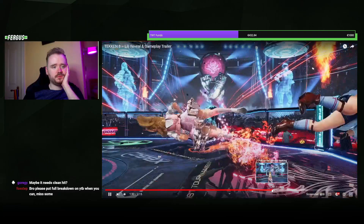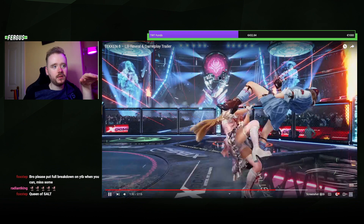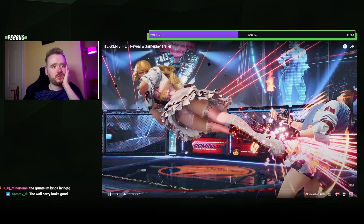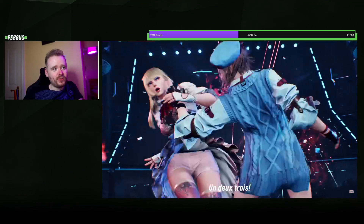New string. New string — back one into dog glide one. This is new: the only ender she had off QCF one before was just the two, but now she has the drill cannon out of the cross hook off QCF one. Damn back three — she always had that — and then recharge. Really goofy, really over the top, really camp. Really Lily.